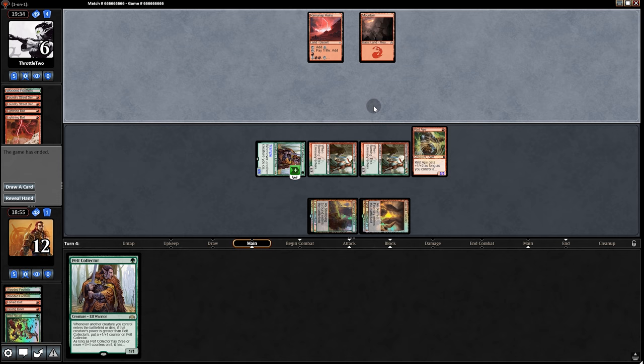Two matches with dream hands back-to-back. I'm getting kind of concerned that Pelt Collector might be too powerful. We might have a human scenario in the future — like when we made the human deck, it was really fun. But then when everyone else used it, it became not that fun to play against. I could totally see in the future just running into Pelt Collector every match and seeing a 4/4 turn 2.